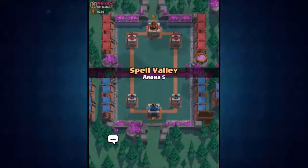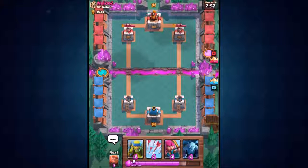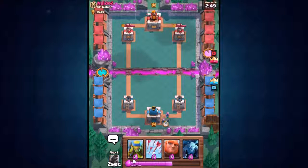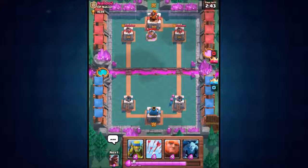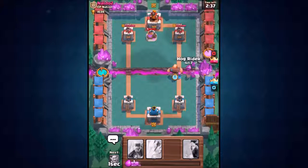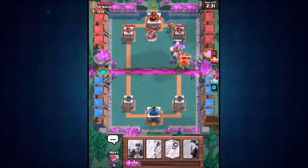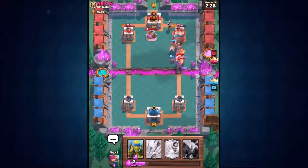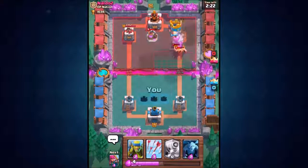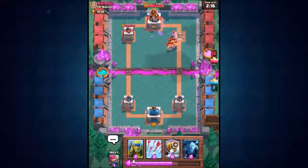Back in Spell Valley making our way towards the 2000 trophy mark. We've got the worst starting hand I've seen in a while, so starting with archers at the back, then going for the giant and hog rider straight onto the right tower. The giant tanks while the barbarians are distracted by other troops. The giant and hog rider get some shots off — and yes, the tower goes down instantly!